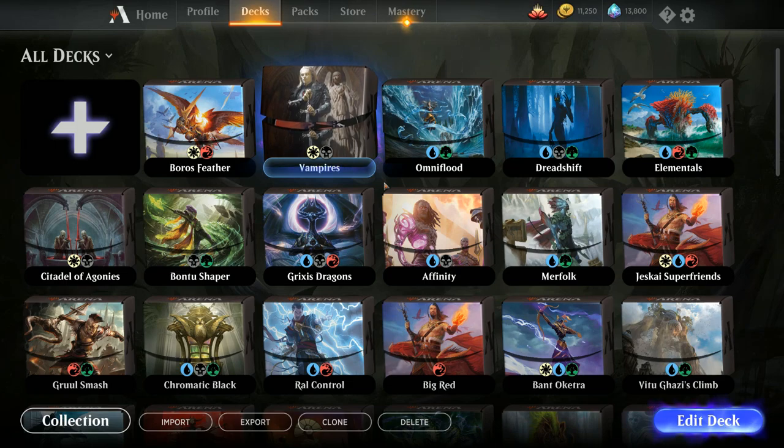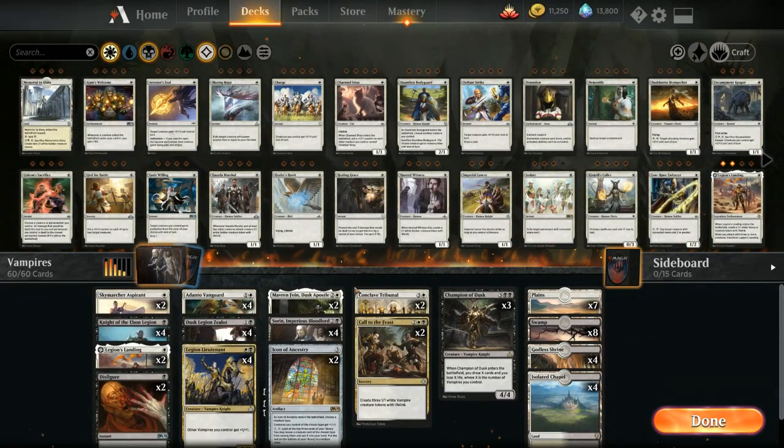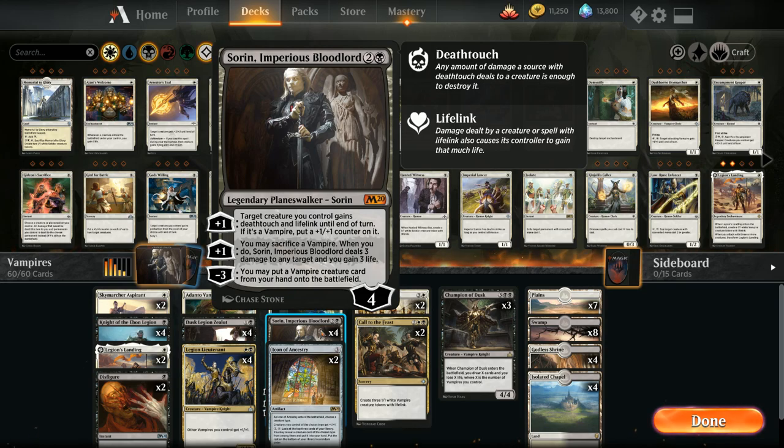Hello and welcome to another Magic Arena gameplay video. Today we're taking a look at Black White Vampires updated with Core Set 2020, and there's a ton of new additions from M20 — the big headliner of course being Sorin, Imperious Bloodlord.